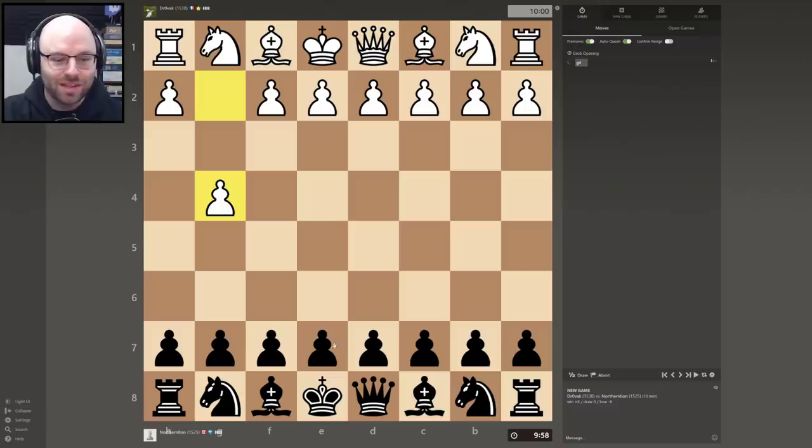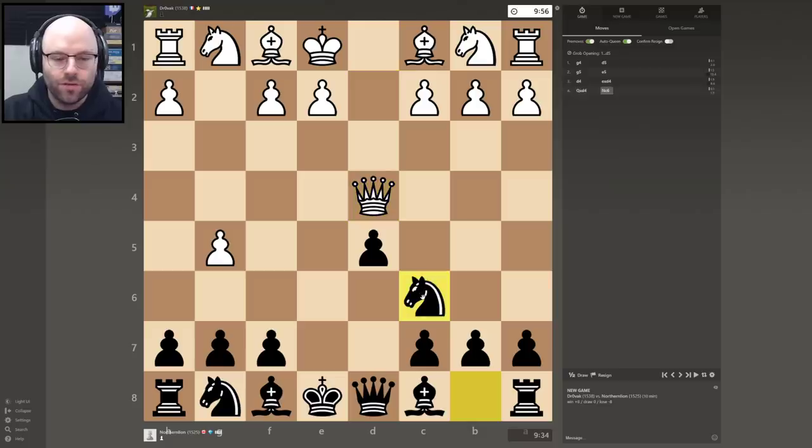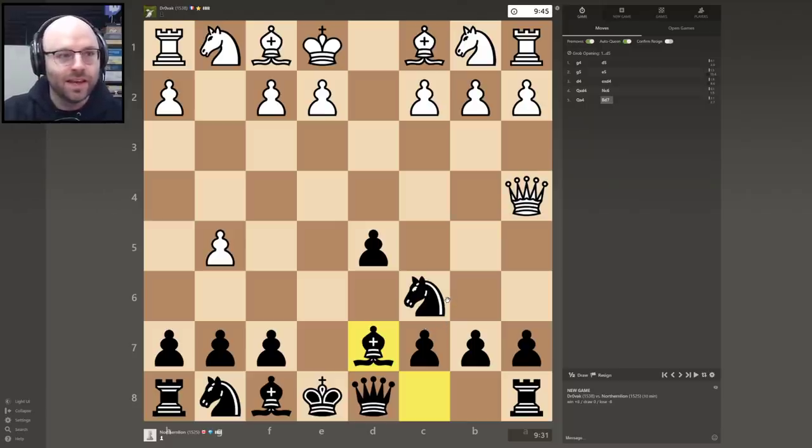We'll probably be the white pieces in every single game, but at least we learned a couple of decent responses to E4 — previously we've been playing the Caro-Kann, which went fine, but I like to mix it up. Now he'll play something completely off the wall. We're going to reply... Drovac? What the heck is this? He's playing the straight-up Grob defense. You've got to respect the man who knows how to play the Grob defense. We're going to take complete control of the center.